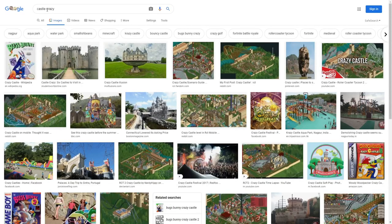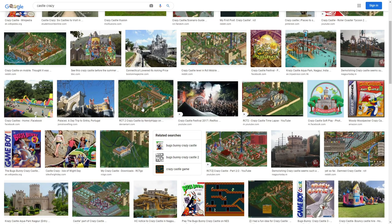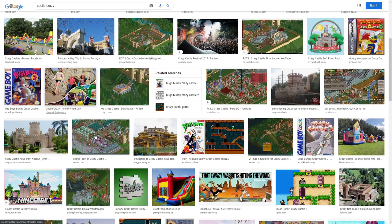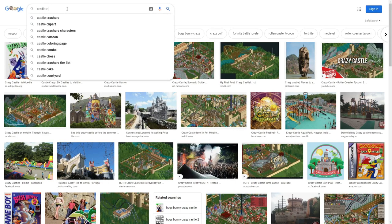Let's do 'castle crazy.' Oh — Roller Coaster Tycoon 2, I remember that game! Even other games are a good place to look. Right here, try to build a theme park with these buildings — that cool build theme park with the castle. 'Castle crazy' really just good keywords; even using a thesaurus to come up with keywords is a good idea.